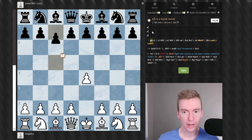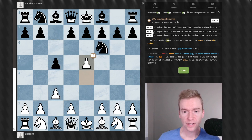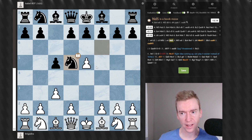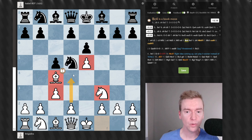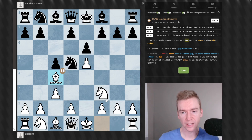We have E4 by White, Sicilian defense, C3, Knight f6, E5. This is coming out of the Chess Goals E4 course that we have. We recommend the C3 Sicilian. This is kind of the spirit of our opening — we try to kick this Knight off of F6, develop this Knight to F3, and play Bishop to C4. We go for this kind of consistent structure every time, and the idea is we want to play D4 and have this nice pawn chain pointing towards the Black King, focusing all our effort on attacking the Black King and getting our pieces over to the kingside.